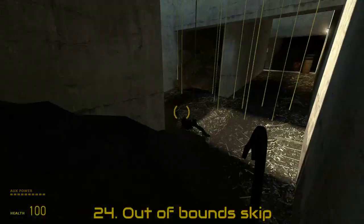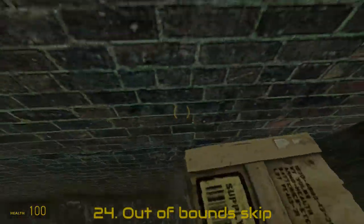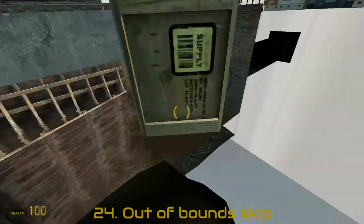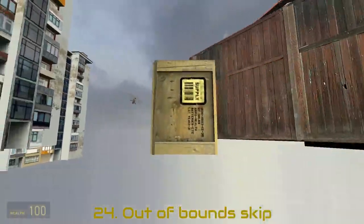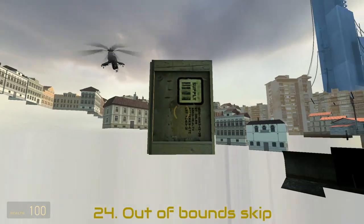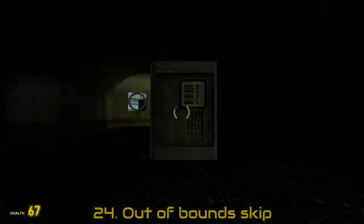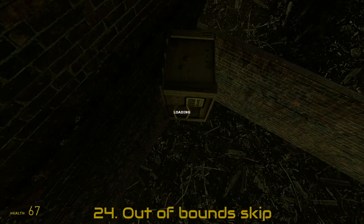Or just skip the puzzle by going out of bounds — this box will be needed. I'll climb up here and then carefully jump around the map and enter the puzzle from the other side. With some prop climbing I can load the next map.